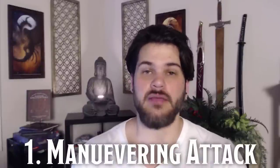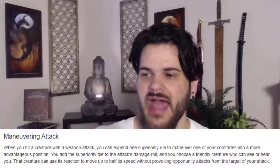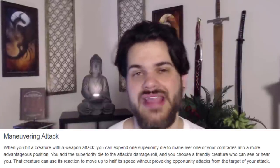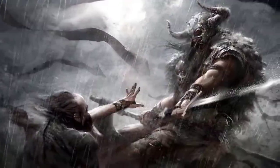The first primary way we do this is the Maneuvering Attack maneuver. This allows us to attack someone, do some extra damage, and then allow our teammates to move half their movement as a reaction without taking opportunity attacks. This is widely applicable to many situations. Is our barbarian not going to get to enemies next turn because they don't have enough movement speed? If we use Maneuvering Attack, they might be able to. Or maybe our support is being pressured — now we can Maneuvering Attack to get them away from enemies and allow them more space to do their job.